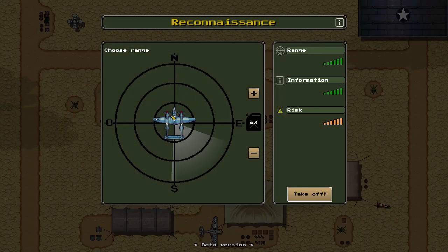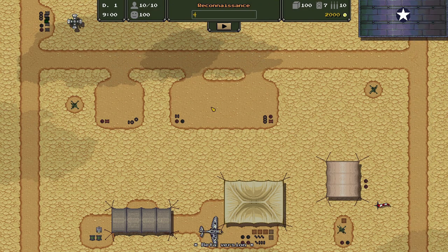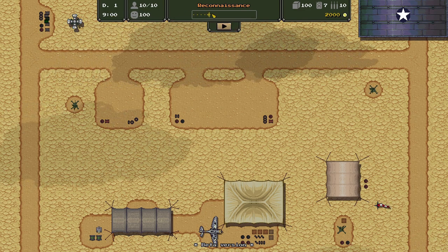We send out a reconnaissance plane. We're sending it out with three lots of fuel, which means it can go very far and gather a lot of information, but there's a high risk it might be found. We could drop that down for medium risk but less information. Given it's a bright blue massive plane that'll hardly be visible to anybody, let's just go full-on. He flies away and now the reconnaissance plane is just doing its thing across the map.